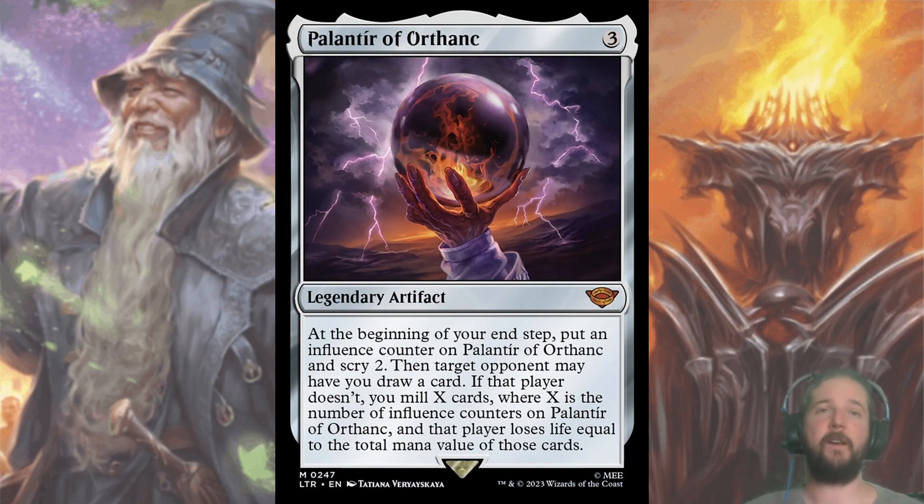Palantir of Orthanc is also a top-performing mythic. Boros may not be its best archetype because you don't really want to take turn three off of developing the board, but if the game goes into mid to late, you'll be happy to have it. For three, you get a legendary artifact that at the beginning of your upkeep, you put an influence counter on it and scry two. Then you either draw a card or mill X — where X is the number of influence counters — and that player loses life equal to the total mana value of the cards milled. Quite the pickle for your opponent: you either get card advantage or they might lose a ton of life. Just hope you aren't against Dimir and about to deck from mill.